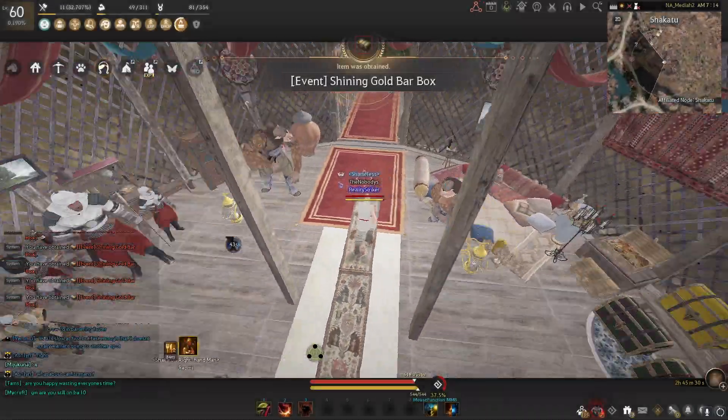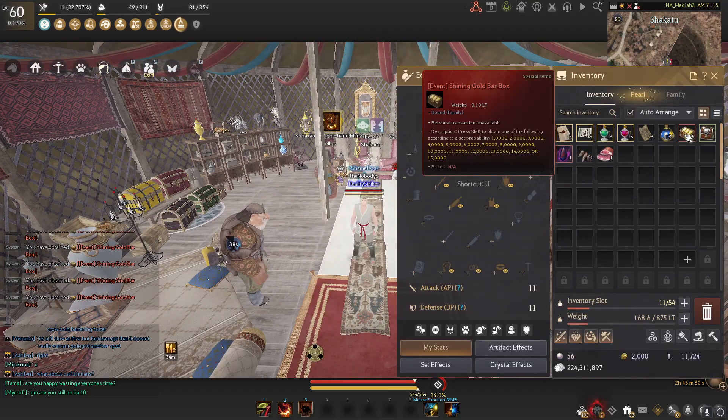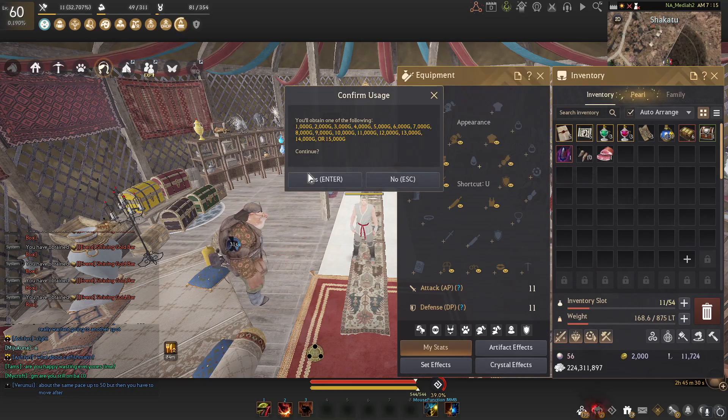The rest of them we're going to be using on the Shining Gold Bar Box — just to make sure that's the right thing. We're going to be opening six of them just to show you how badly this goes. You can get anywhere between 1 million silver all the way up to 15,000, so let's see what we get.